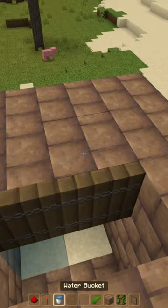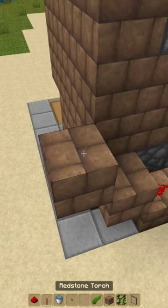Come to the back of your build and place a block here, a redstone torch, a block, another redstone torch, a block, and a redstone torch. Place three blocks here and add redstone.